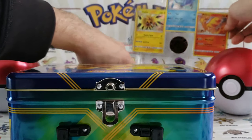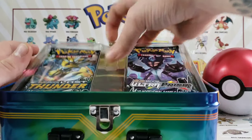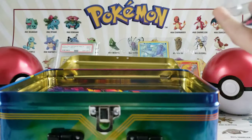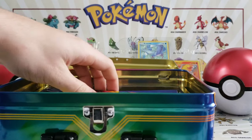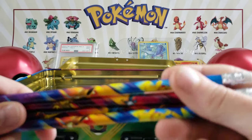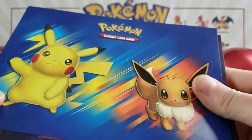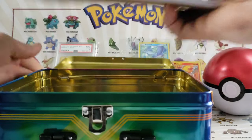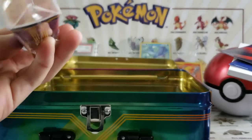Go ahead and set that back up next to that Raikou we are giving away once we reach 100 subs. And here are the booster packs just falling out at me. We have pencils, we have some Pikachu and Eevee stickers, we have some legendary bird stickers, and we have a Pikachu and Eevee notepad. Oh I almost forgot — it came with this Pikachu and Eevee portfolio.